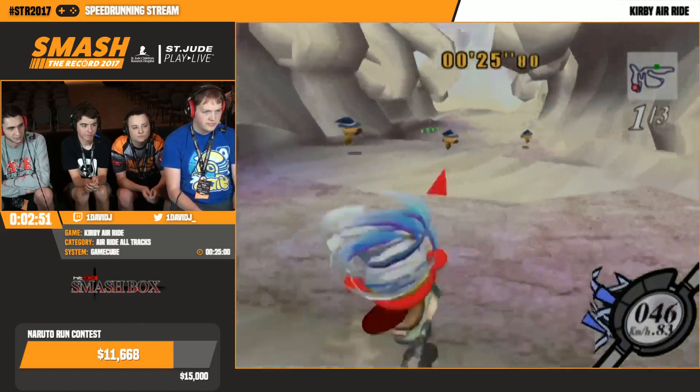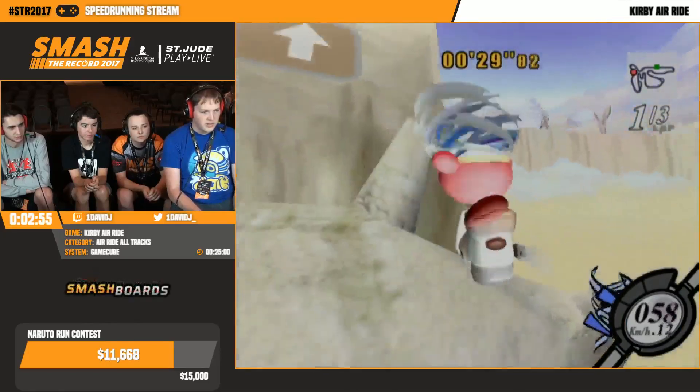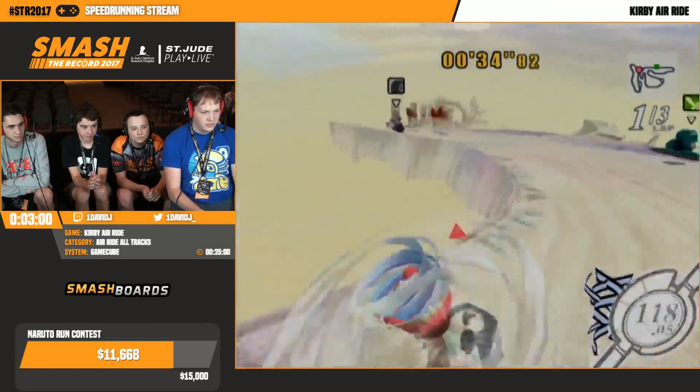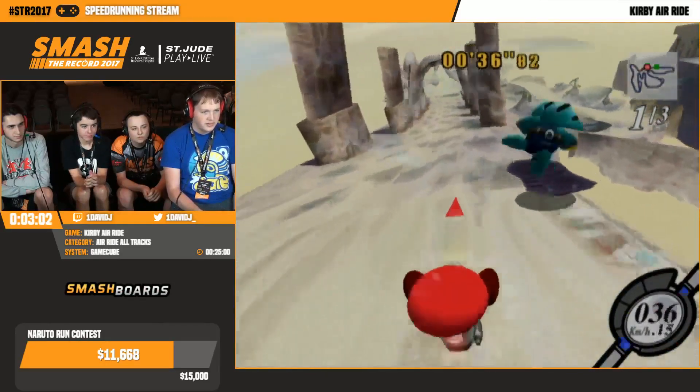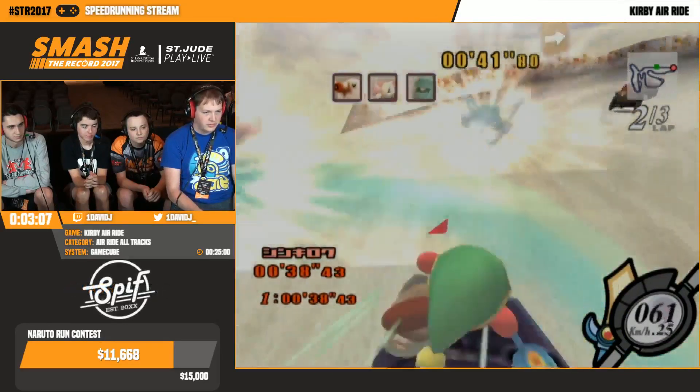Hitting enemies isn't an exploit to boost speed, right? The only exploit is hitting walls to boost your speed? Yeah, so you get speed from killing enemies or hitting the walls. Hitting the walls is only done with this vehicle, which is why you use it for most of the run.